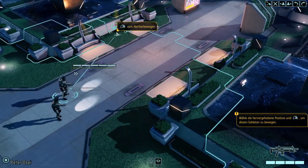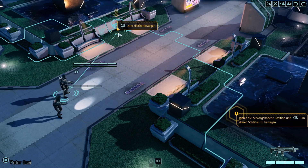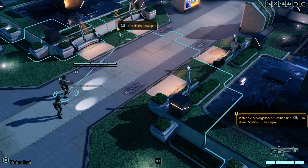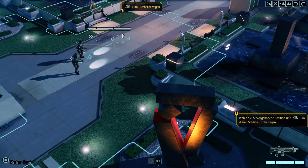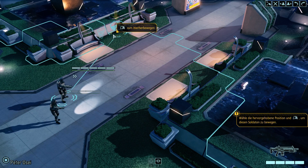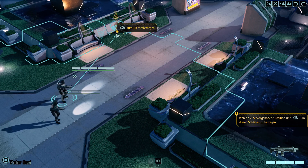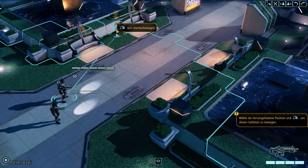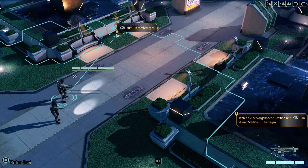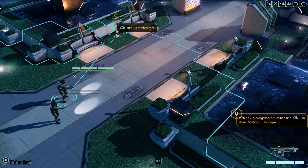Wir haben eben einen der Hauptprotagonisten des Spiels gesehen. Der gute Mann, der sich da in die Kontrolle reingewagt hat, ist Central Officer Bradford, den man schon aus dem ersten Teil kennt. Er hat quasi das Ganze am Leben gehalten. XCOM 2 spielt in einer schiefen Geschichte, in der man im ersten Teil es nicht geschafft hat, die Aliens zurückzudrängen. Die XCOM-Organisation wurde aufgeflogen, von den Aliens gesprengt. Der Commander – den man selber ja spielt – wurde dort gefangen genommen. Das ist die Person in dem netten Anzug, die wir eben sehen konnten, und die möchten wir jetzt befreien.